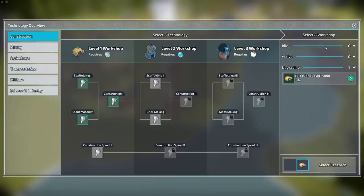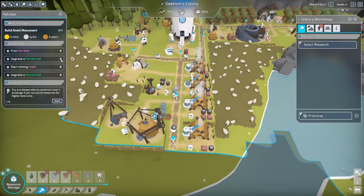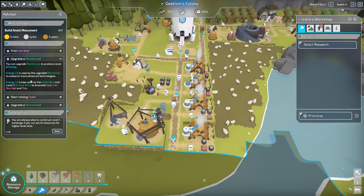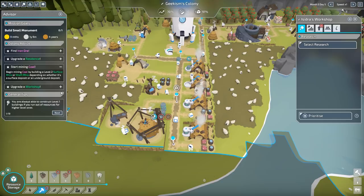Find iron ore. Upgrade a residence — well, we're doing that. We're making level 2 residences. You can upgrade residences to produce level 2. Energy 2 is used to upgrade workshops to research more advanced technologies. Level 2 is also used to make shaft mines and level 2 surface mines to excavate coal, iron, salt and clay. So we're going to start mining coal and we need to find some iron. We can upgrade a workshop to research more advanced technologies including ore mining.